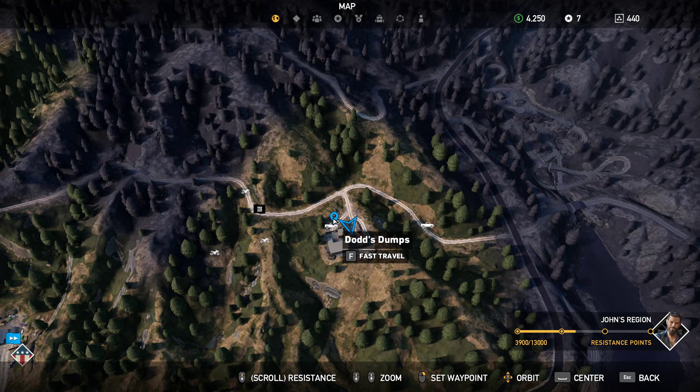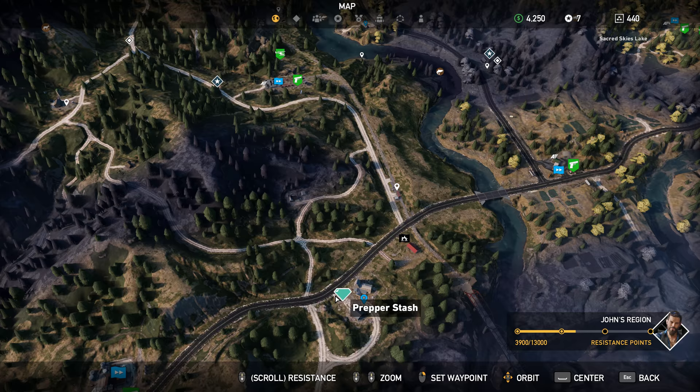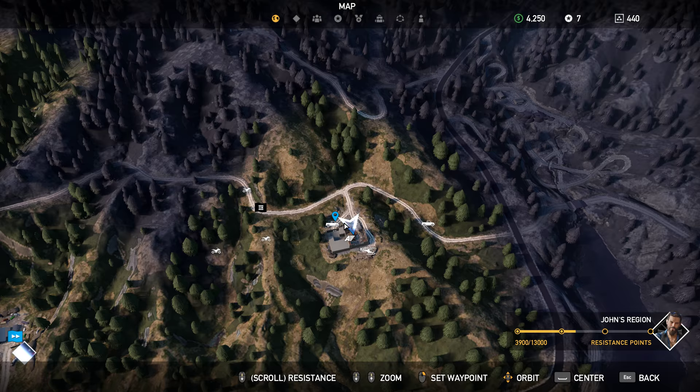I'm going to walk through how to get the stash, the prepper stash, at Dodds Dumps. This is called Dumpster Diving — I've already completed this one, but this is what these little icons look like. All across the map you have these prepper stashes, and you can find lots of hidden goodies inside. I've been finding them to be pretty helpful, but every now and then there's a little bit of a puzzle to get in — for example, you have to find a hidden key or something like that. This is the second one I've done, and I figured might as well do a walkthrough for these, because the puzzle isn't always that straightforward.